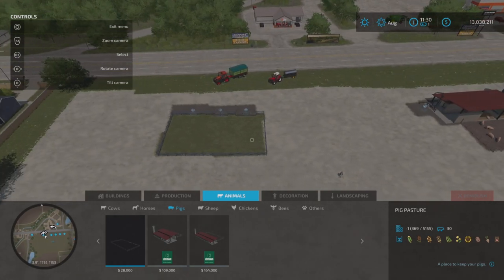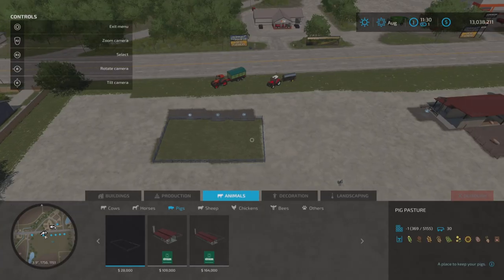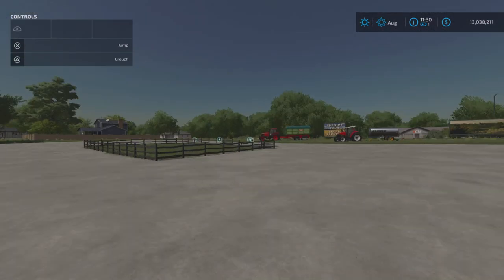A handy tip: if you hover over any of your buildings - this goes for even your farmhouse - in the help menu it says 'select'. If I press R3, it brings up information about that building: the value, how long you've owned it, and in this menu you can sell it or rename it. Just be aware you can't sell any animal pens if you've got animals in there.